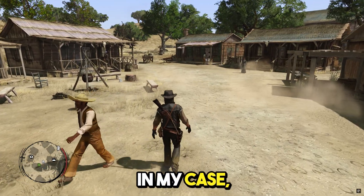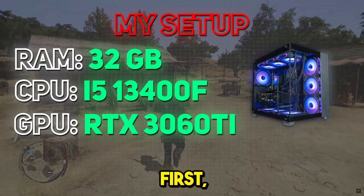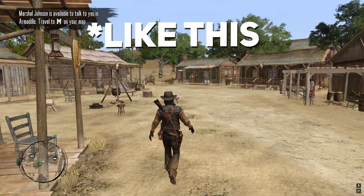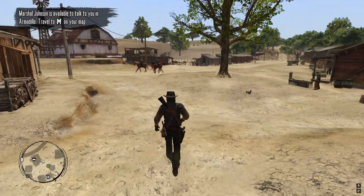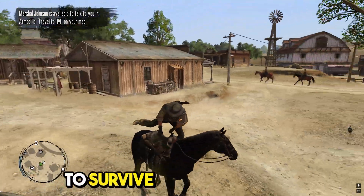Here we are with the game loaded up. In my case, it's running smooth because my setup meets the requirements. Anyways, to boost FPS, first we're gonna obliterate shadows. Shadows are cool, but trust me, FPS is cooler. We'll also clear out some grass and effects, because who needs extra blades of grass when you're trying to survive in the Wild West?